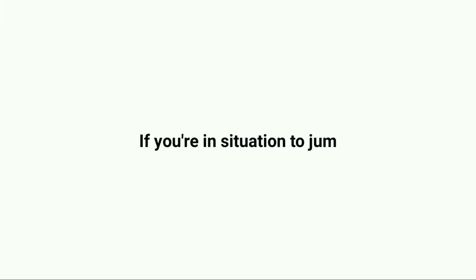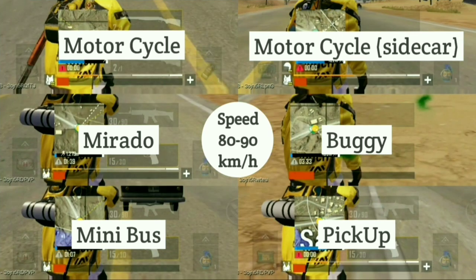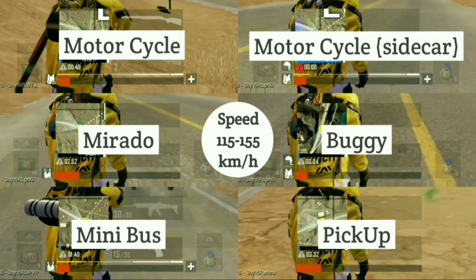If you're in a situation where you need to jump out from a vehicle, remember these health bars. You'll have about 45–78% HP left when jumping at minimum speed of 50–60 km/h. About 13–19% HP left at medium speed of 80–90 km/h. And about 10–16% HP left at maximum speed of 115–155 km/h.